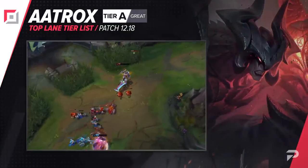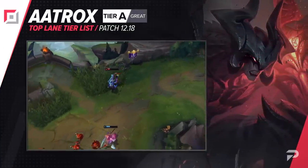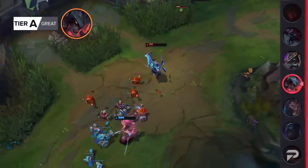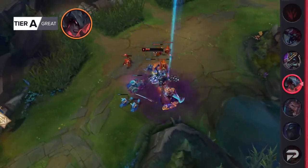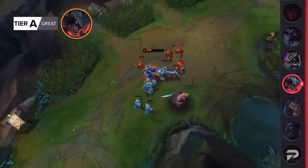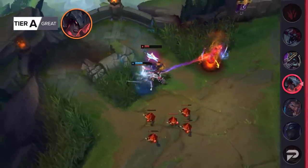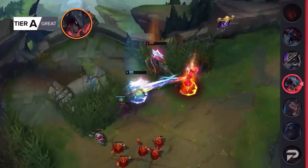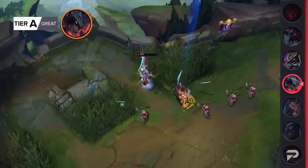Aatrox has really picked up in popularity lately, and while most stat websites show his performance is pretty good, his actual win rate isn't all that crazy. He definitely has some really hard carrying potential if you snowball early, since he spikes so hard in the mid-game. But the issue is, if you don't pop off early, he has a really tough time coming online and being useful. He's definitely a viable pick, but he just doesn't quite have the consistency that we like to see in our top 2 tiers, so we're moving him down to the A tier for now.